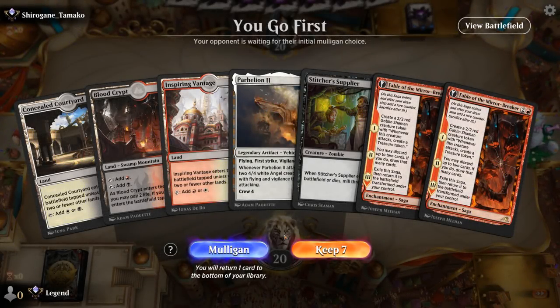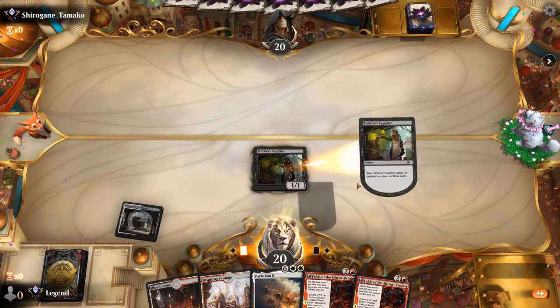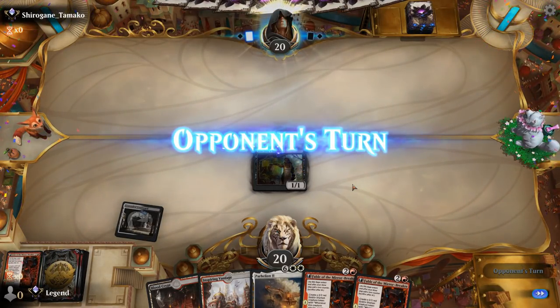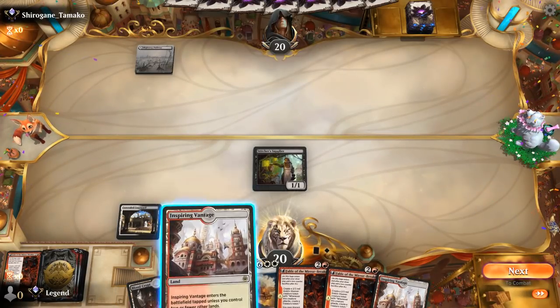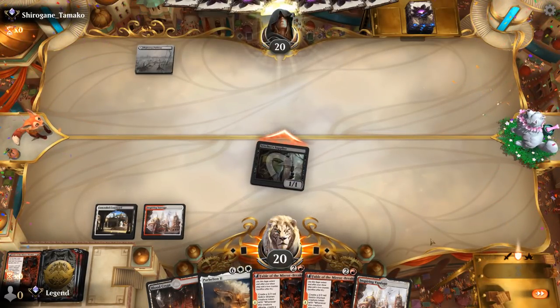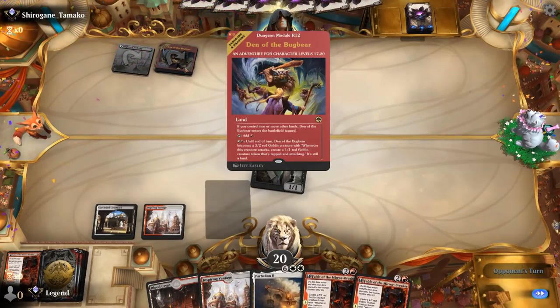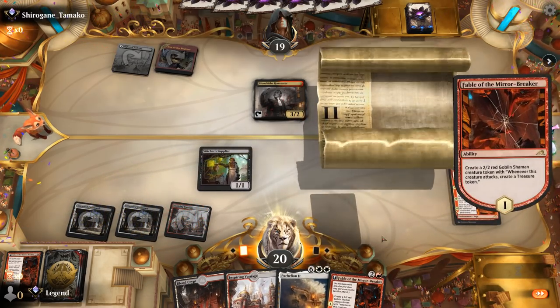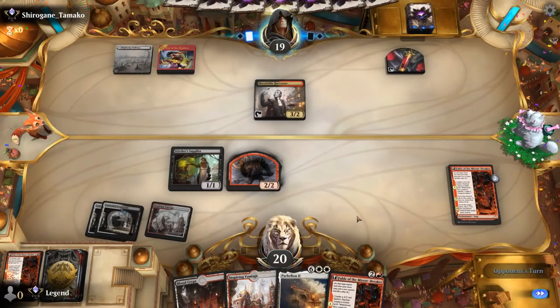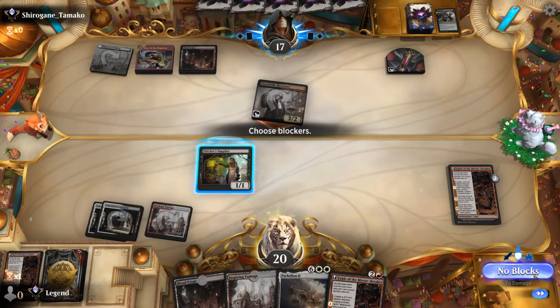We're on the play, hand is missing Greasefang but we have double Fable to dig for it, and Stitcher Supplier could maybe mill it while Can't Stay Away gets it back. Seems keepable enough — another Parheelion milled. Opponent on Black-Red, could be the mirror match. We hit for one and next turn Fable. Opponent plays Harvester and Den of the Bugbear — could be a more mid-rangey Rakdos deck. Fatal Push kills our Shaman. Harvester attacks — we'll take it.